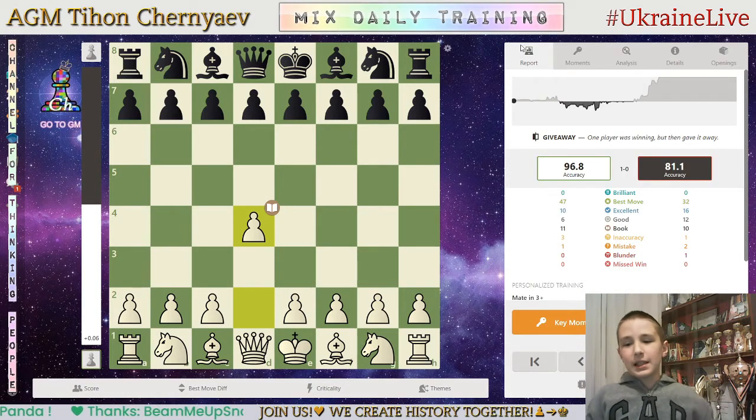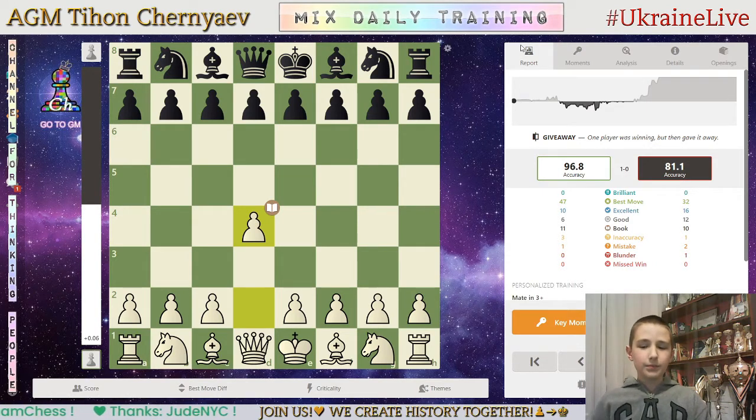After he played g4 I put his king away and got many pawns from him. Some mistakes followed but they don't really matter. I got a bishop from him and then the checkmate realization. Endgame I played very nice but the opening and middle game I played not the best. Chess.com says 96.8 accuracy for me, 81.1 accuracy for him, 0 brilliant moves each, 47 best moves for me, 32 for him, 10 excellent for me, 16 for him, 6 good moves for me, 12 for him, 3 inaccuracies for me, 2 for him, 1 mistake for me, 2 for him, 0 blunders for me, 1 for him, 0 missed wins each.